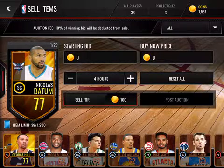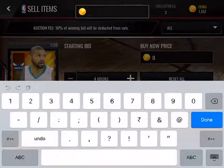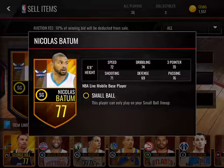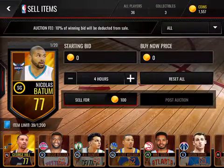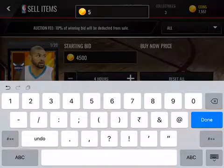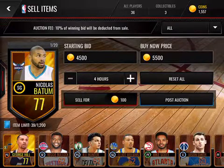Nicholas Batum — I bought him for 3,000 coins as a buy now. I'll sell him now. Nicholas Batum is 77 overall: speed 72, shooting 71, dribbling 74, defense 69, three-point 70, passing 76 — small ball player. He's a pretty good player and people would want him. I'll set the starting bid at 4,500 and buy now price at 5,000 to 5,500.